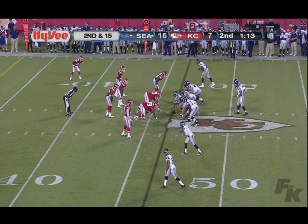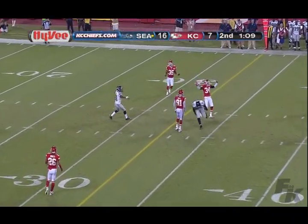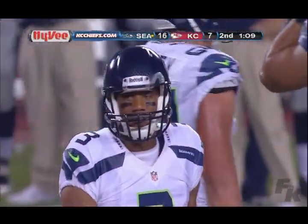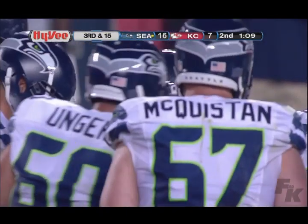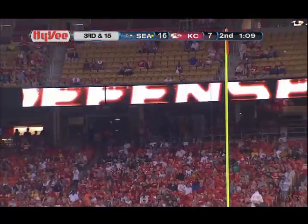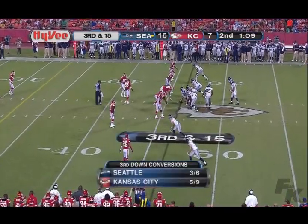Second down play — Wilson out of the shotgun throws the ball behind his intended receiver McCoy. That's really the first pass that's been off the money all night long from Russell Wilson — way off target, the first time I've seen one. But that's going to happen. The offensive line really giving Russell a lot of protection on that play — they brought six and handled all of them with one-on-one blocks. So third down and almost 15.